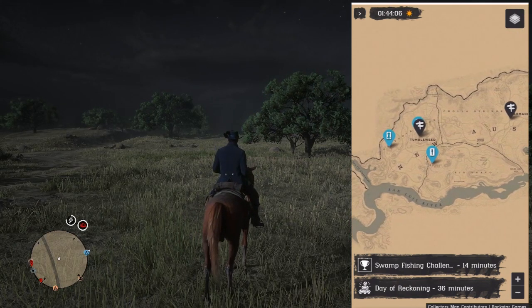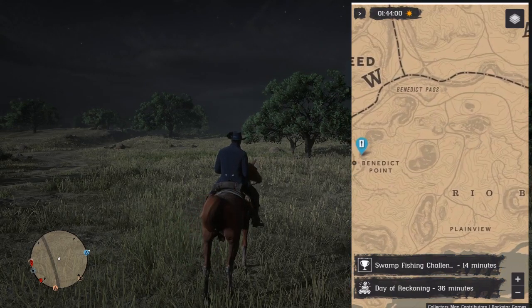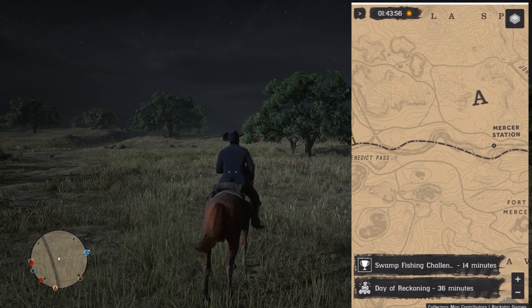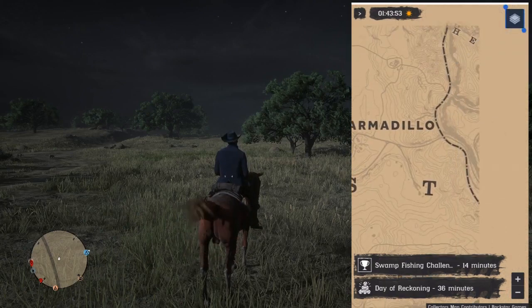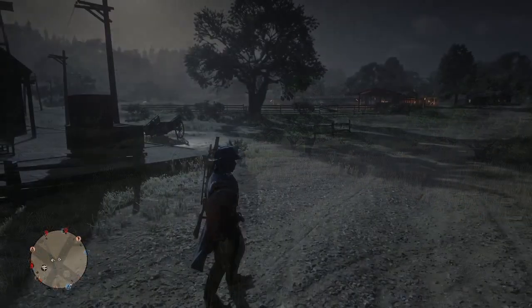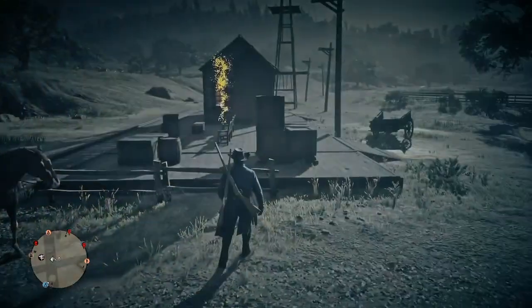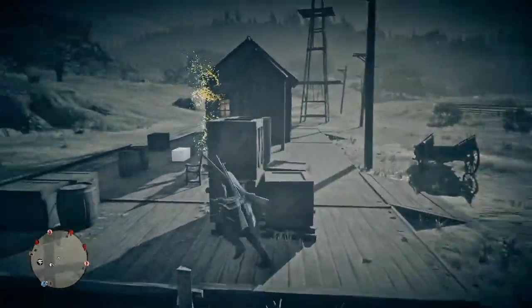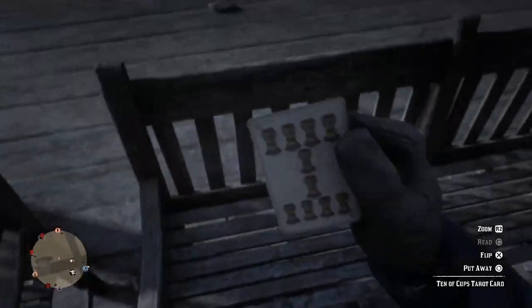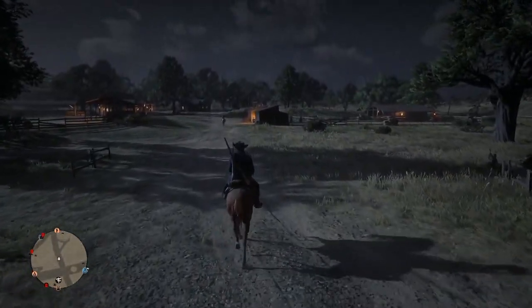Now you just pick a starting point on the map, zero in on the tarot cards, and go after them. Collect the card, clear that side of the map, then move over to the other side and rinse and repeat until you get every single tarot card in the set. When you're in the area of a tarot card your controller will start vibrating — hit your eagle eye and you'll see the fireflies. Go over, pick the card up, and you've got it.